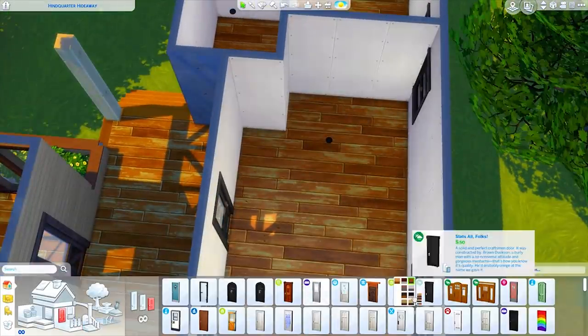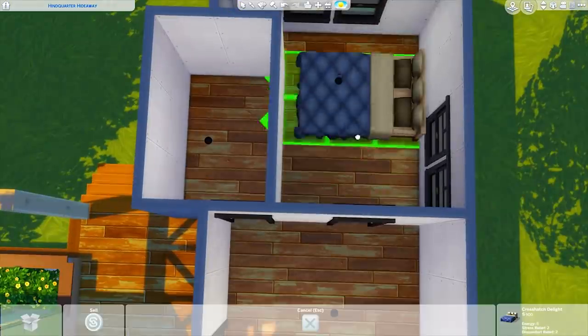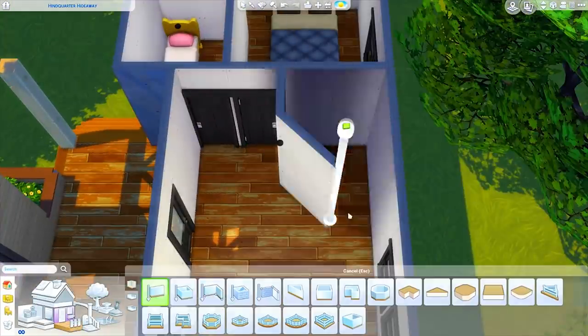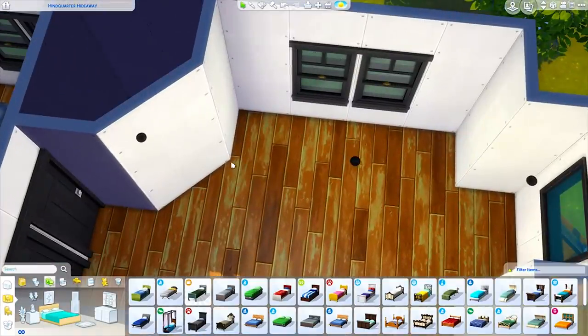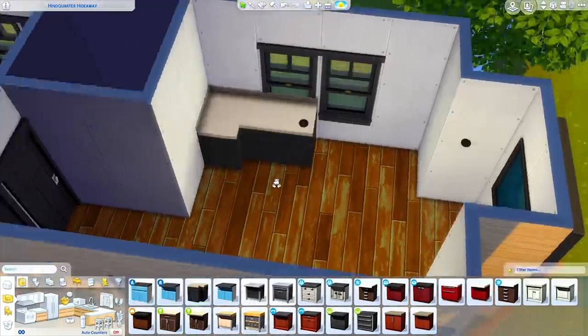I fit in two bedrooms — you can see me placing down random beds to make sure the spaces would work. This is going to be the double bedroom and then that's going to be the single one. We end up having a bathroom right there — I think I make it into a square bathroom — and then we have the kitchen wrapped around this corner.